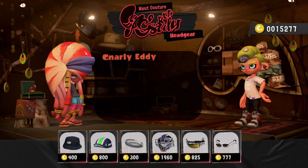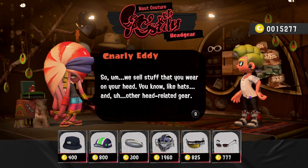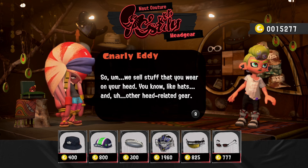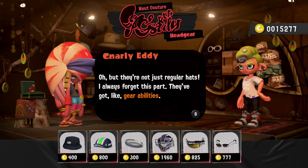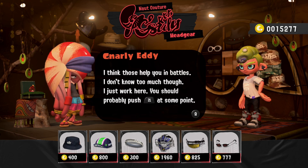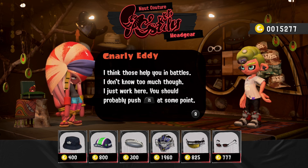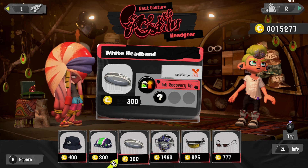Let's go see what clothes we can get, starting with headgear even though I'm happiest with what I have. Welcome to Naut Couture — they've got gear abilities. These help you in battle. You can try them on too, but I think I'm gonna go with what I've got. The shopkeeper is a nautilus — closely related to my little guy.